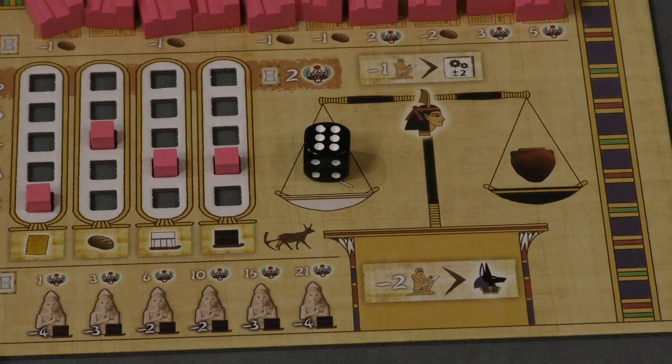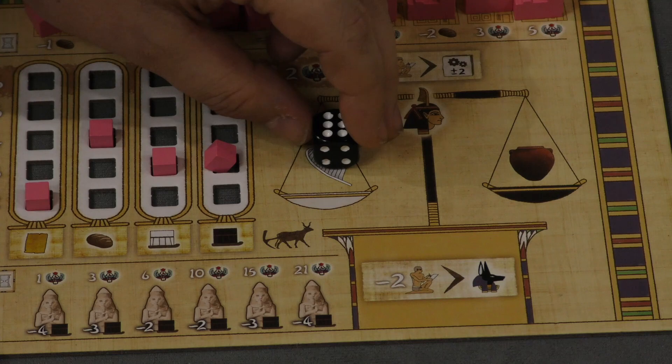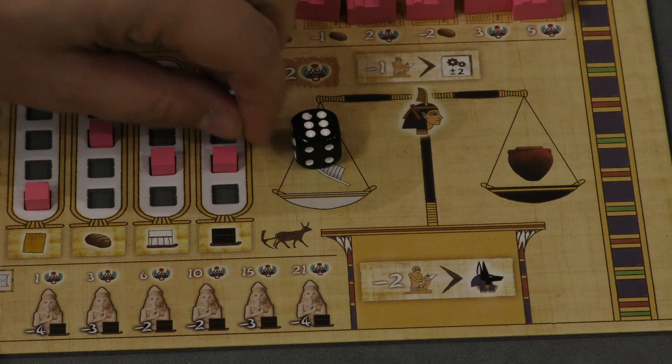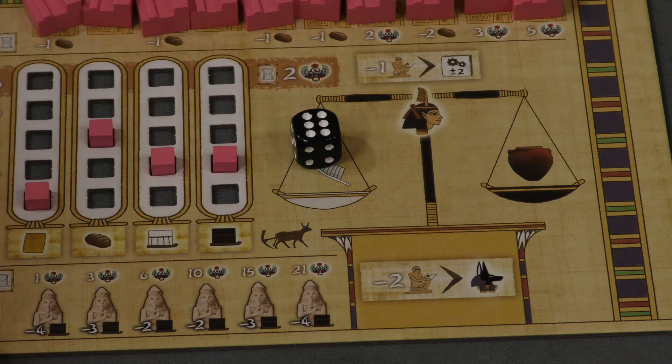When you take dice, you place them on the pure or tainted side depending on where you pull the die from. If you take a die for resources — for example, this one would give me six granite — you look at your current production for granite. My granite production is three, so I can only take three of those six. Being greedy means the extra resources go on the tainted side of the scale to show my greed.